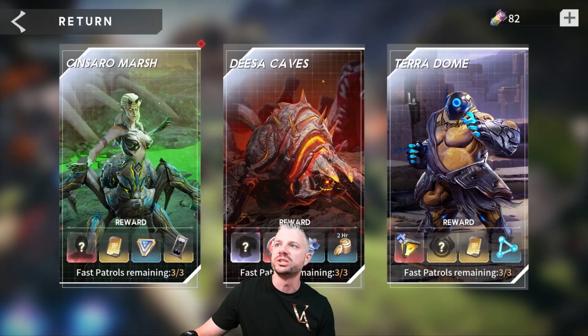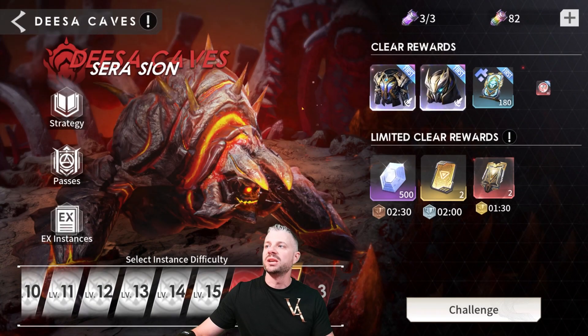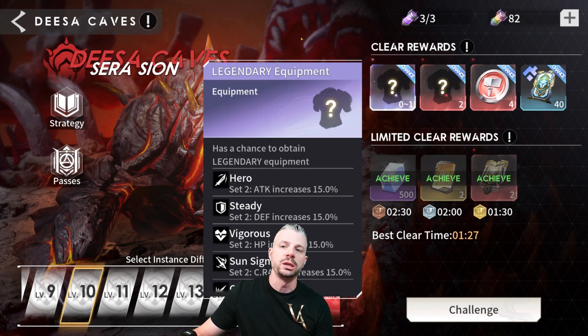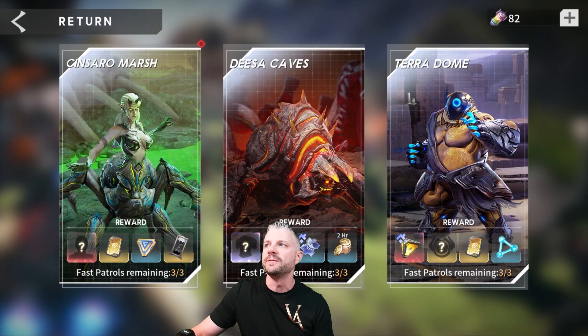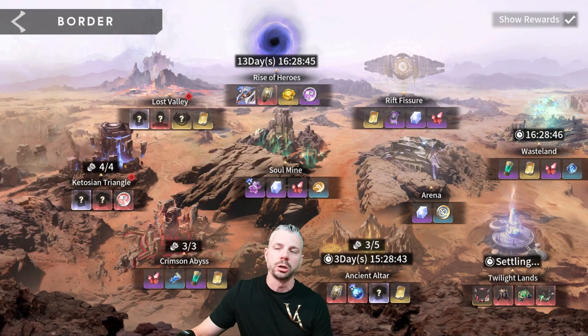You can also buy more stamina to attack more in Sincero Marsh, Disa Caves, and Terra Dome. I don't really recommend this unless you are putting money into the game. The only place I would say maybe, if you really need to, once you get to Disa 10 you're going to start getting a chance to get legendary gear. If you're a new account trying to get over that hump, maybe the legendary gear gets you there. You can buy some of these, but for 50 diamonds a pop it's a little steep for me. So I won't judge you if you do, but not for me, especially once your account gets stronger you just won't need to.